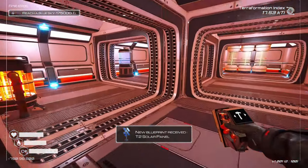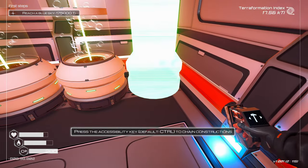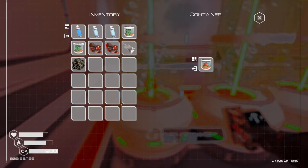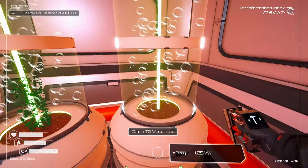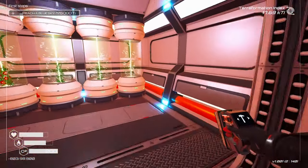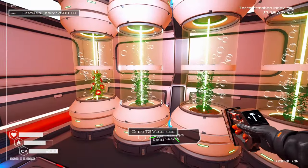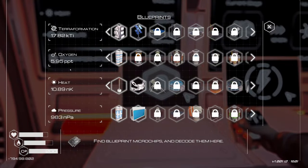Blueprint: Tier 2 solar panel. Alright, that's cool. One more of these — shove it right here in this corner. There we go. We'll put this one in there. These plants don't hardly do much. Don't I have another one somewhere? Yep. Our O2 should be going up much faster. Let's see. And it is definitely going up, not as fast as I expected. So that's still going to take a little bit of time.